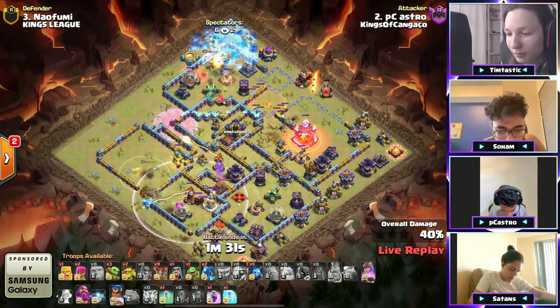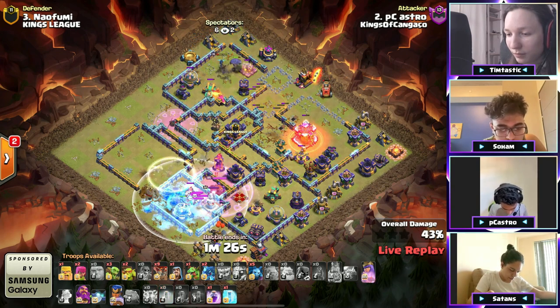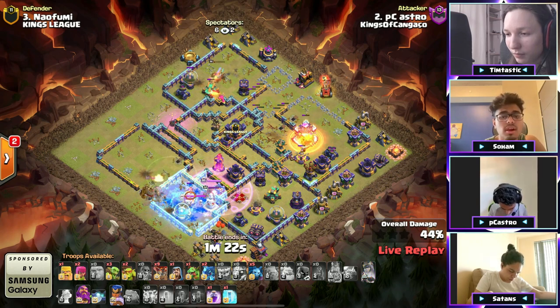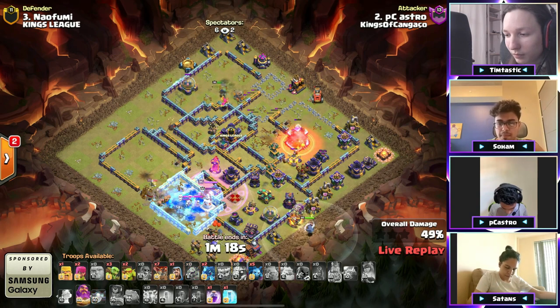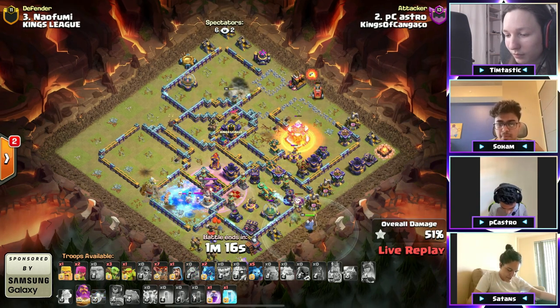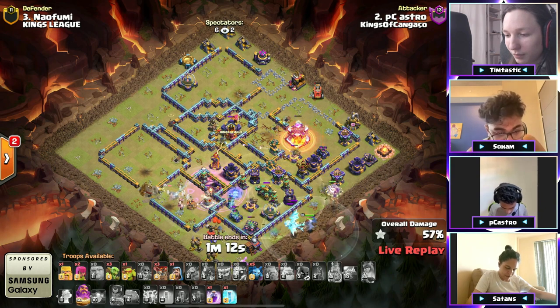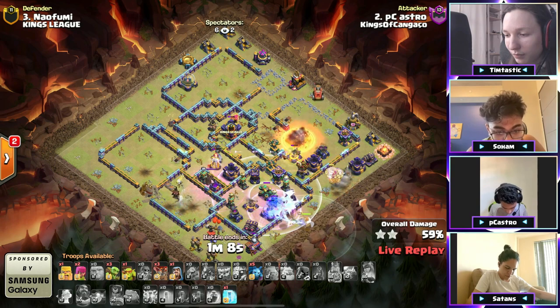The king is going down fast, same with the electro titan. The RC to the top side — the electro is just barely alive. The king helps clear that multi! His queen is still going to the bottom side. He is perfectly pathing his heroes in this base. He makes the queen invisible, trying to get her to clear that multi. The town hall is going down. Pops queen ability, takes that — look at this man, he is breaking this base down!